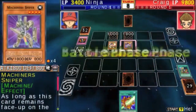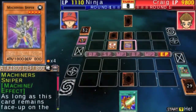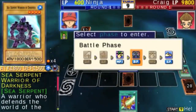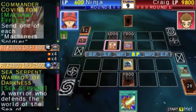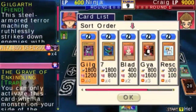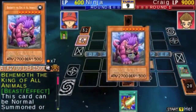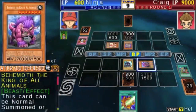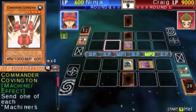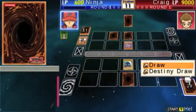In Yu-Gi-Oh GX Tag Force 2, there are times I still lose, not gonna lie. I think the best teammate in the game is either Jaden himself — if you're playing an Elemental Hero deck like him — or depending on your style, Jesse and Zane. This game is really fun. My personal favorite Tag Force game is 2. I played 3 but didn't grow up with it. Tag Force 3 has potential — there are some Elemental Hero cards in 3 I can use that aren't in Tag Force 2, like Woodman, and any monsters from Season 4 aren't available either.